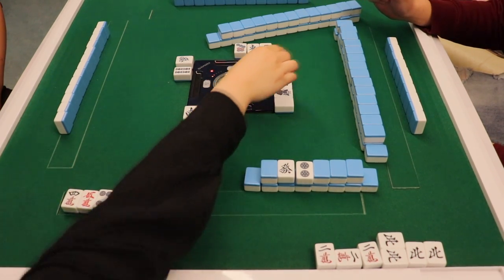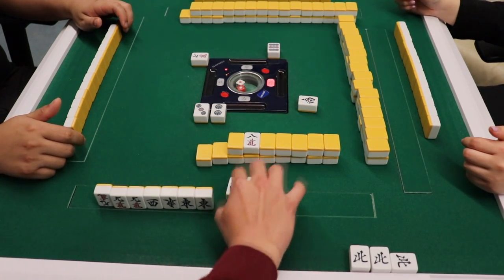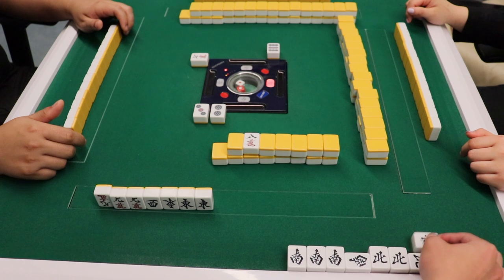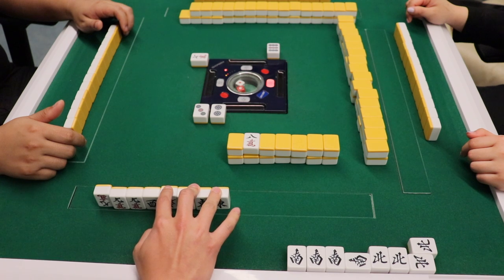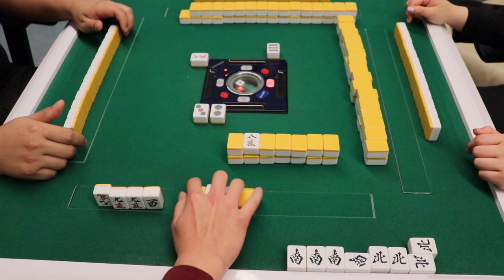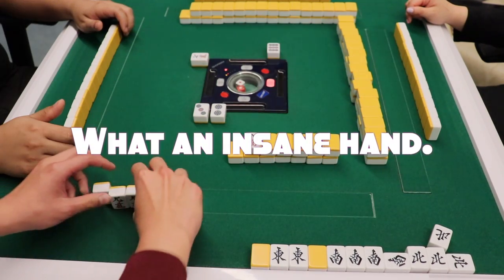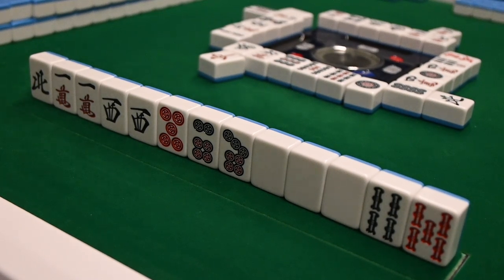There are three different ways to khan: if you already have three tiles in your hand and someone discards the fourth, you can call khan; if you have already declared pong and you draw the fourth tile, you can call khan; and if you already have three tiles and draw the last one yourself, you can call khan — this last one is called a closed khan. If you have made any call at any time in the game, your hand is now considered open. If you have not made any calls, with the exception of a closed khan, your hand is considered closed.